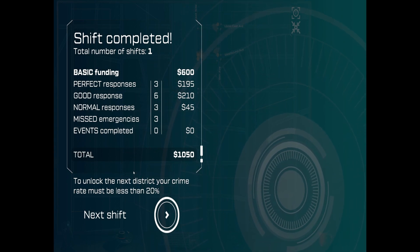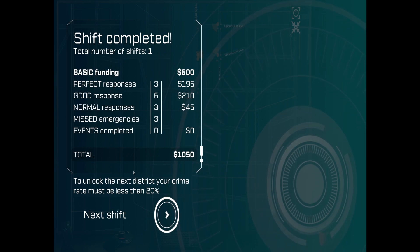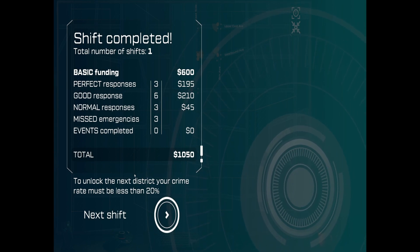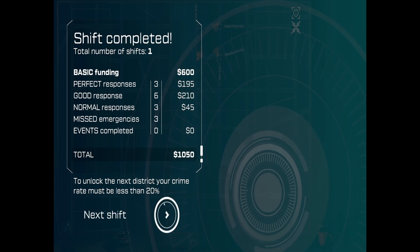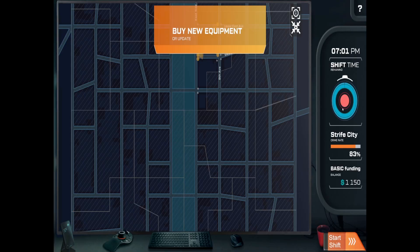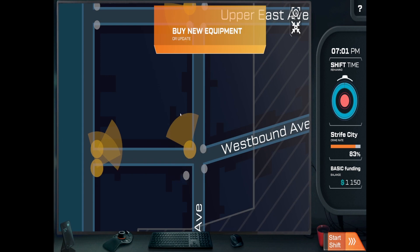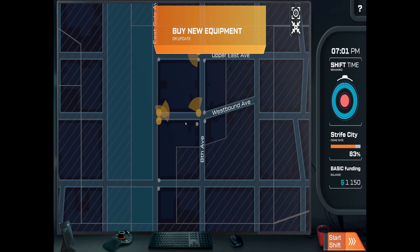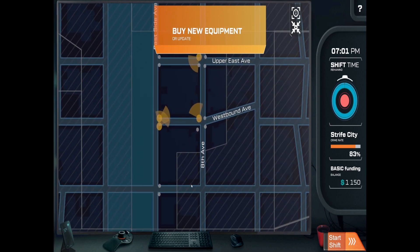Total number of shifts done: one. We've got some more funding, but three missed emergencies — what?! The crime level is at 83. Let's try and buy some new equipment and upgrade some of these cameras. We don't have cameras over there and there. Not sure if we need them.